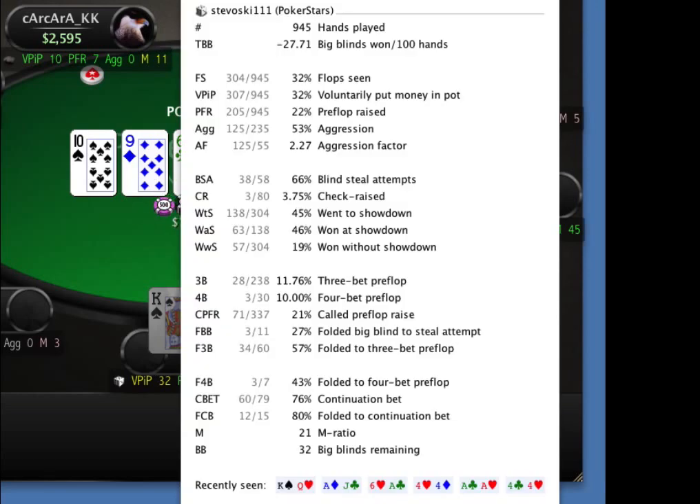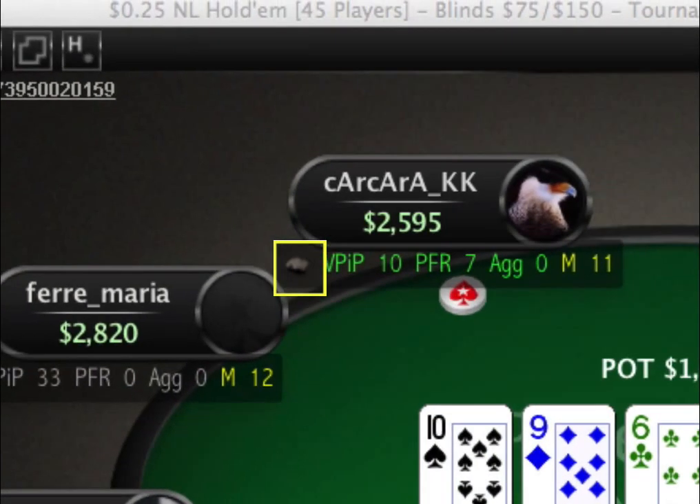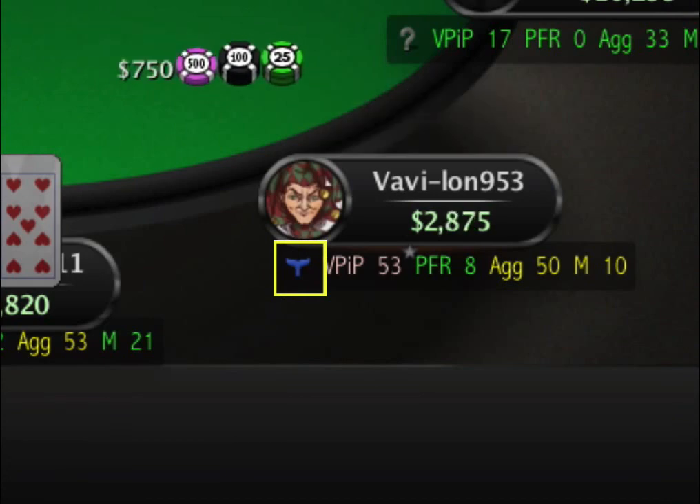Color-coded statistics instantly show you tight players, loose players, aggressive and passive players. Each player is given an icon to show you whether they play like a rock, like a gambler, like a fish or by the book.